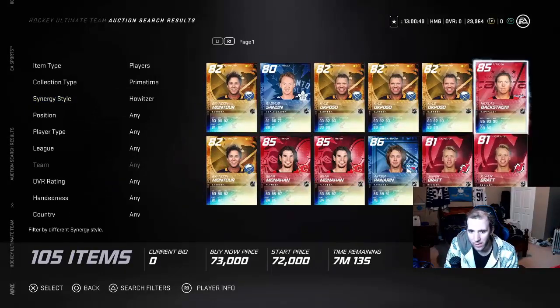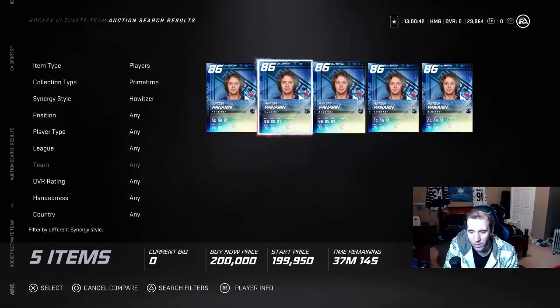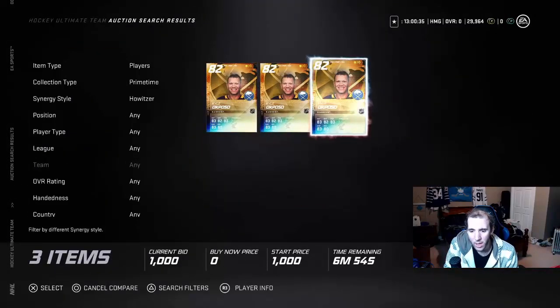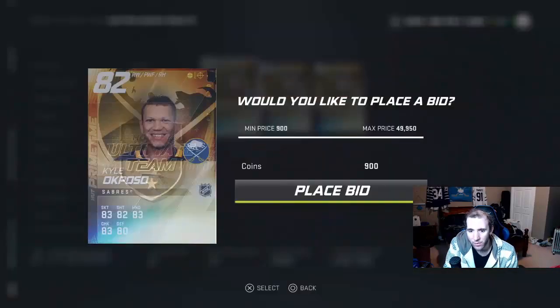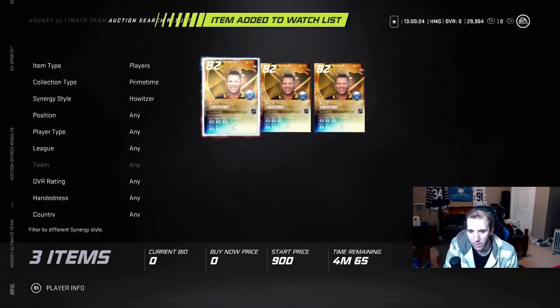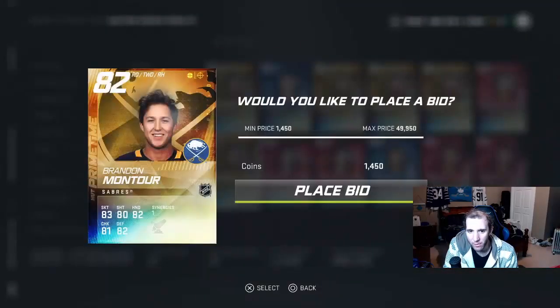The second best synergy is this one right here, and you can get some really good steals off here too. Here's another good guy — only three on the market, all expiring at the same time, going for 45k. I think I'm going to try to flip him and make some crazy coins on this account. Let's look at how many are on the market.